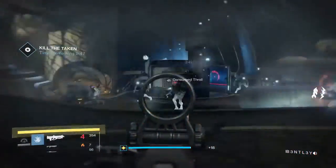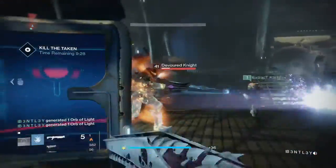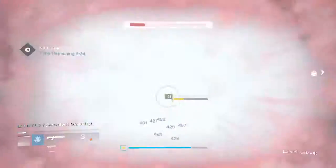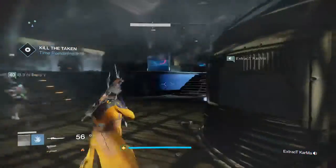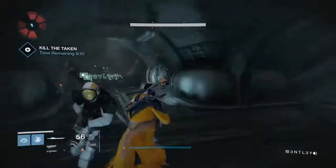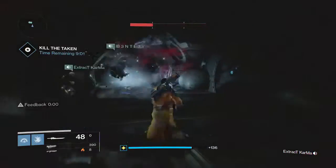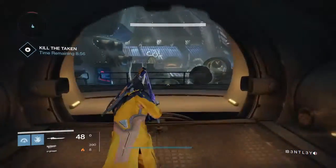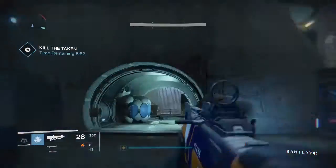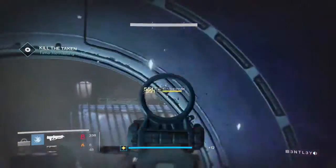Kill absolutely everything you see as quickly as you can. Ten minutes is quite a long time — not as slow as you think it is. Oh, nine minutes twenty seconds. All right keep going. We did that first room in about 30 seconds which is good. You have to kill these guys — I'm not sure if dying makes a difference. Shoot these. Shoot everything. Let's hope we don't die; just literally kill everything. We need to kill that wizard — trying to get a rocket on it.